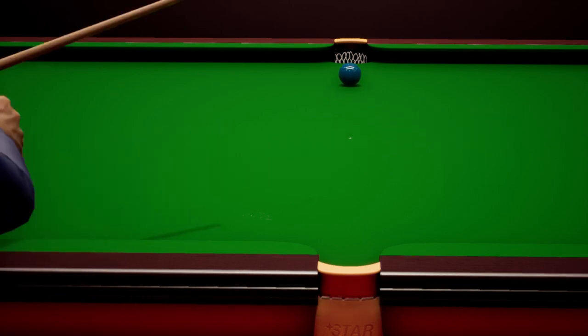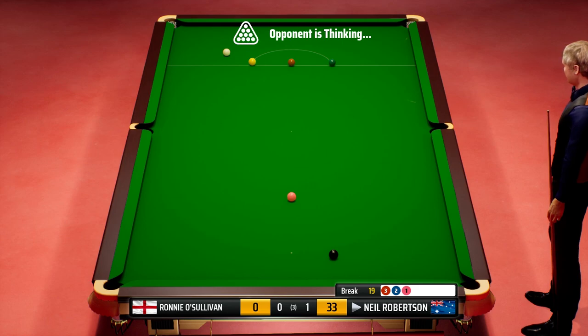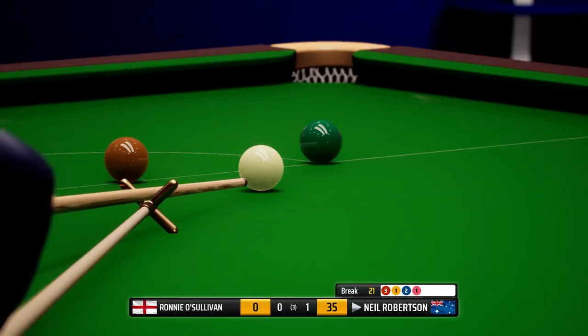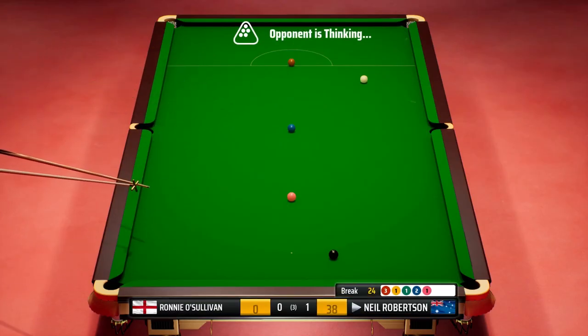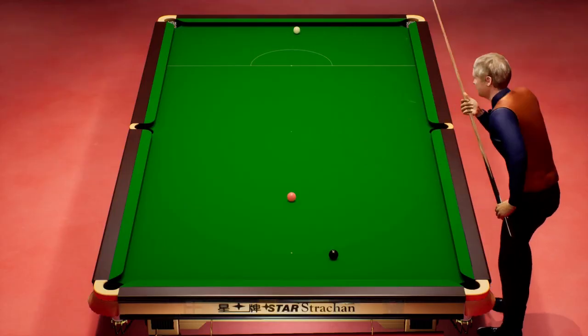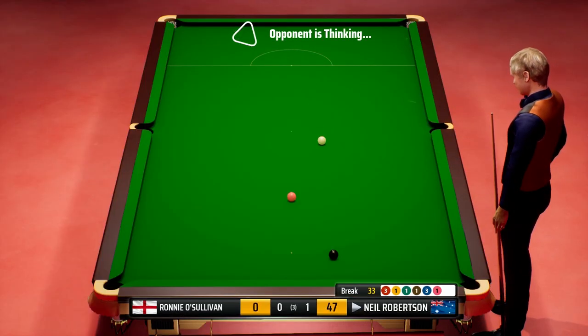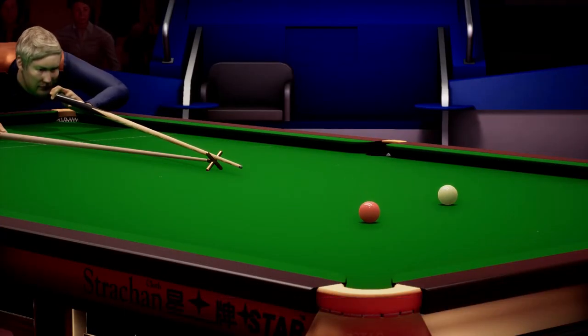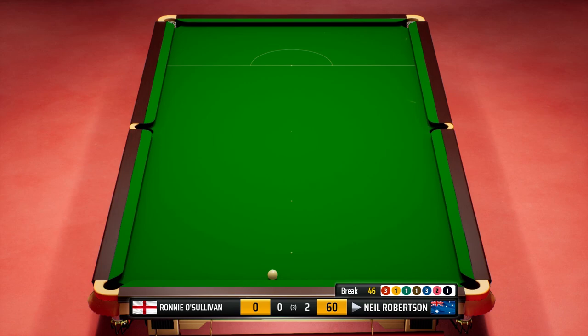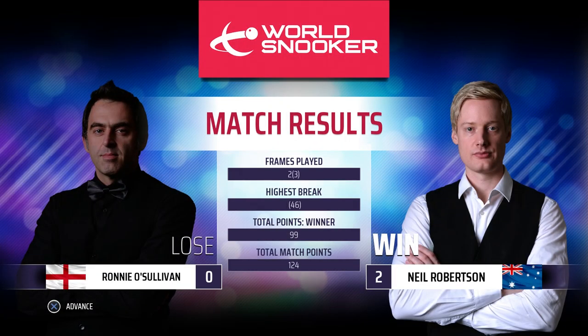Remains to be seen whether we'd have lost on a 15-red game but you know — tremendous shot. So yeah, I think we're going to see our first clearance of the series and unfortunately it's not going to be from us. We'll have a few more videos out over the next couple of days — we'll try the shootout mode, full 15-red, probably give the six-red another go, have a look at some of the other players, get Jimmy White going. Neil Robertson with that wonderful break of 46 wins this match two frames to nil.